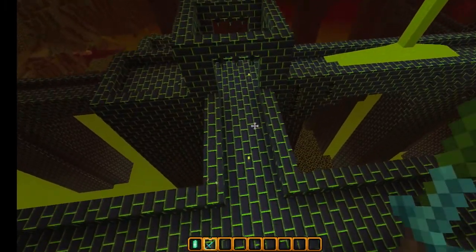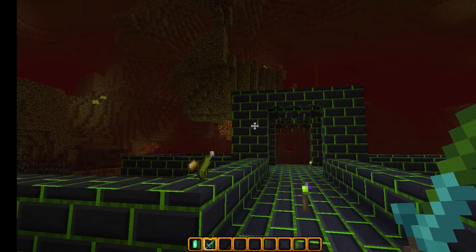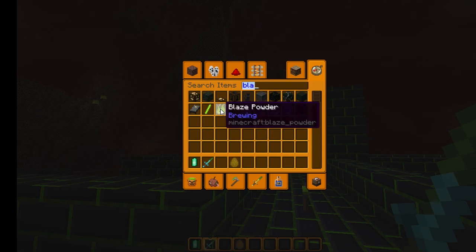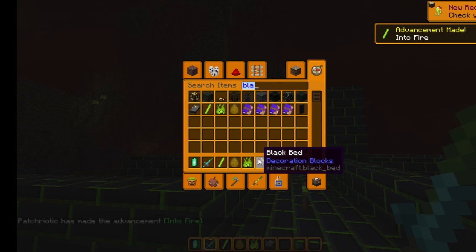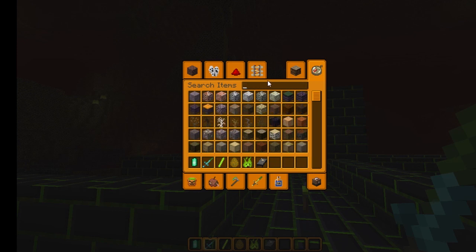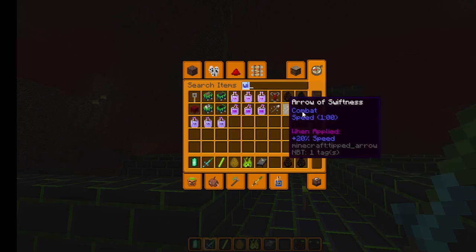Oh yeah, it looks really slimy and horrible doesn't it. Let's see if we can find a blaze - it's not floating there, that's not very good is it. Blaze spawn egg - blaze rods are green, black - fair. So I've always wanted to do this - let's put a bed in the Nether and sleep in it, because you're not supposed to are you. I want to get a wither as well, I don't know where that's going to go. These are going to be fun when we get around to doing that, aren't they.